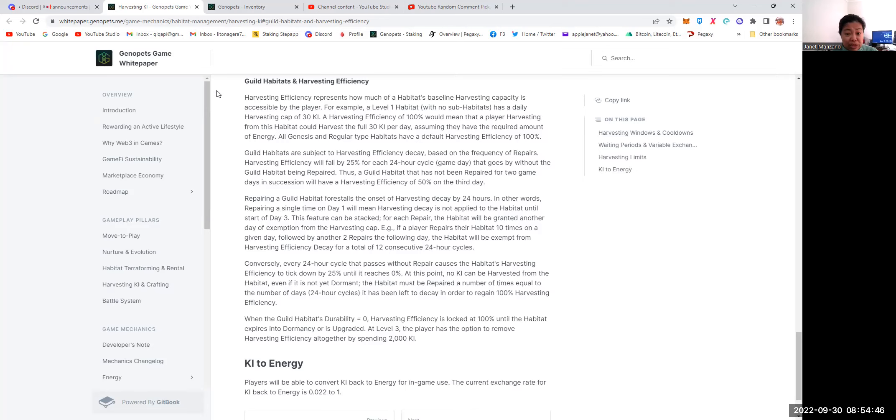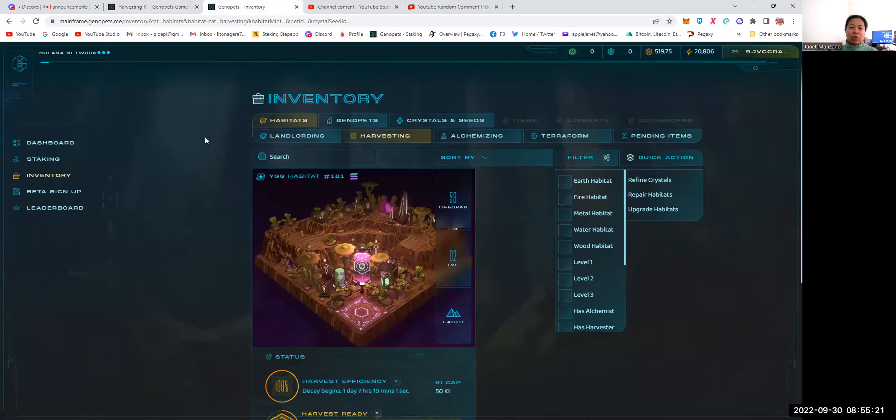At level three, the player has the option to remove harvesting efficiency altogether if you want to spend 2,000 key. So for level three guild habitats, if you invest 2,000 key, that will remove your harvesting efficiency — meaning you can wait 90 days and another 90 days before you can start repairing. But it will cost you 2,000 key. This has been a big blow for guild habitats in terms of repairing.